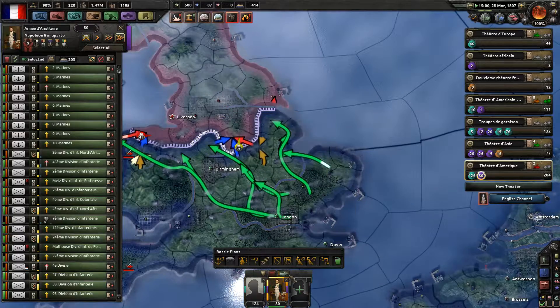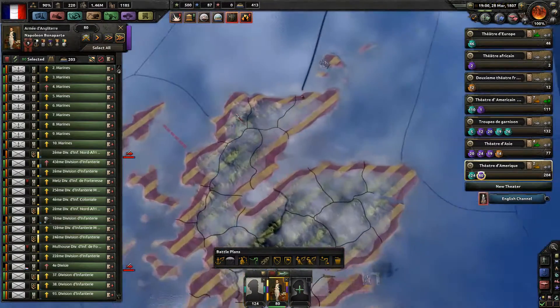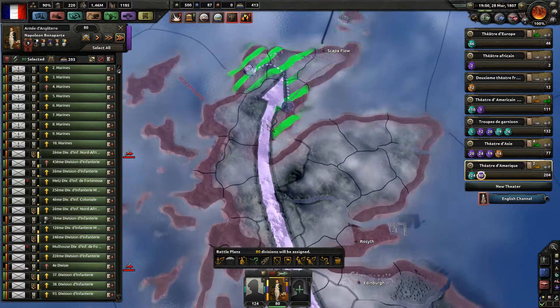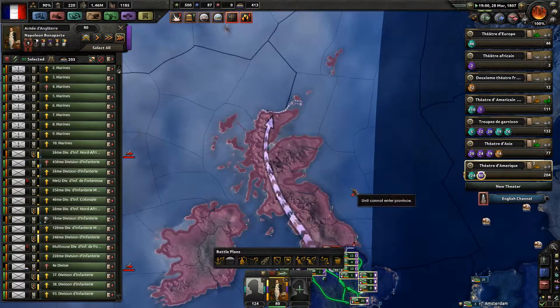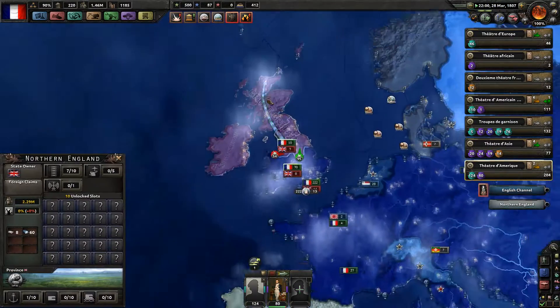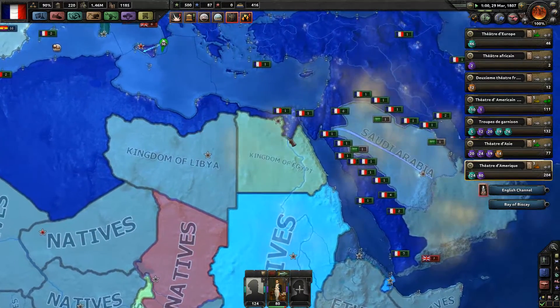So the Grande Armée has reached 80 divisions again, and now it's a direct order to capture Scapa Flow in Scotland. Executed aggressively into the Scottish mountainous terrain, where fighting will take longer, I guess.